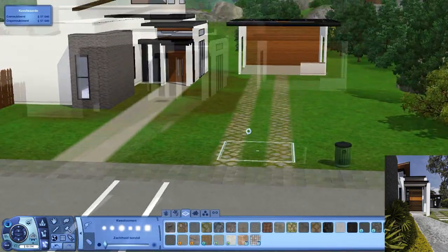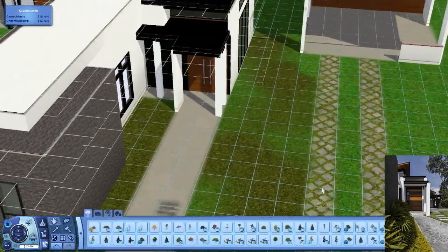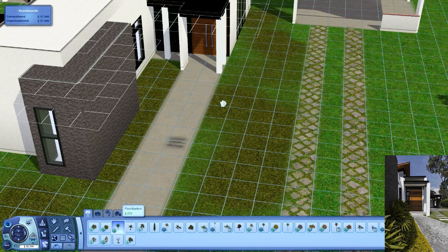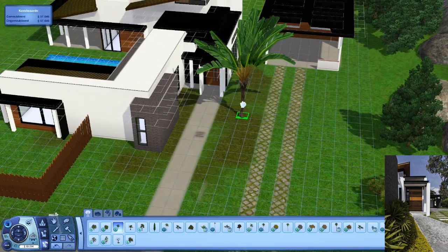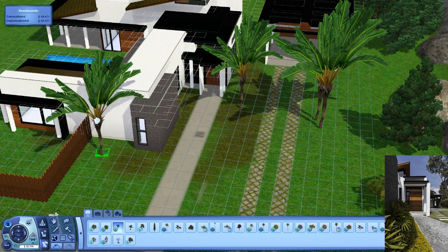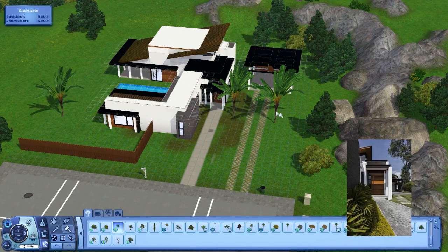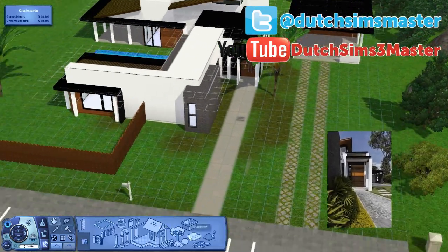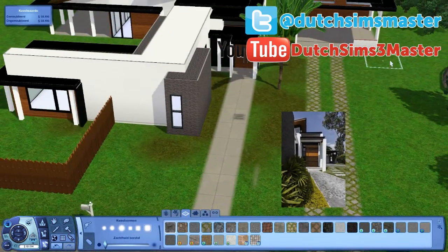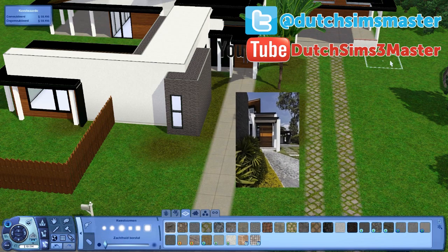That looks pretty good I think, if I'm honest. Yeah that doesn't look bad, so then I'll add a palm tree and then this is the end of this fourth part of Let's Build That House. I'll just add this palm tree over here — that is actually the palm tree that belongs to this house. I think I'll place it over there, and also leave this small one because small ones are pretty. Anyway, thanks for watching this fourth part of Let's Build That House, and I hope to see you back in part five — so bye!